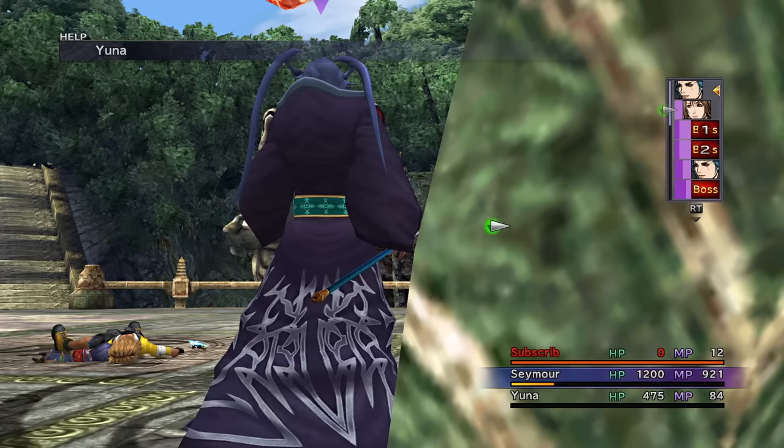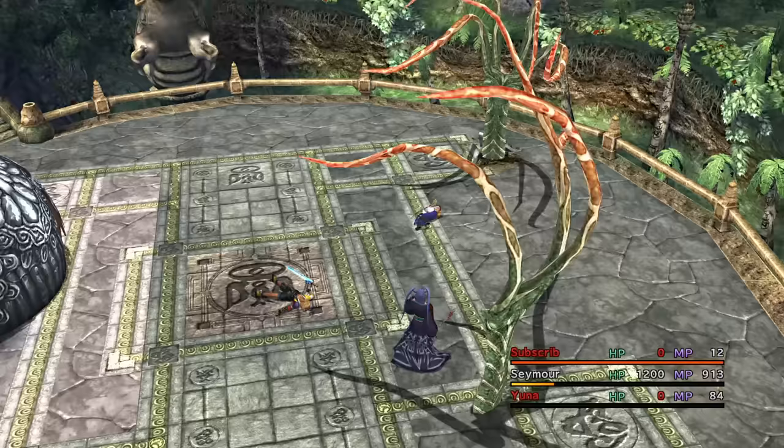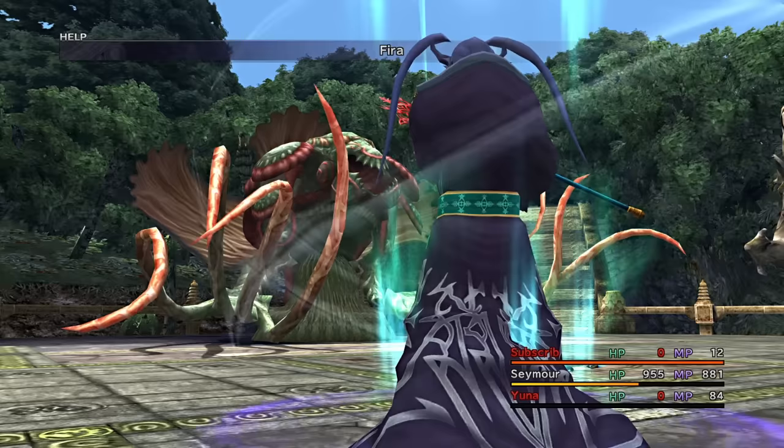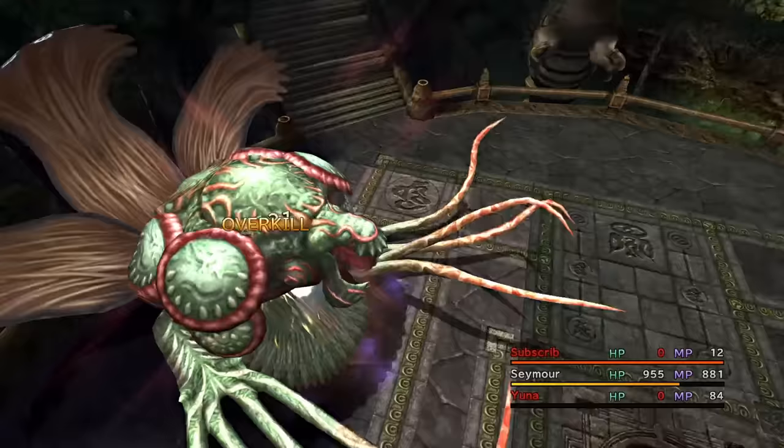Next, we're on to Sinspawn Geno. Once again, kill Tidus and Yuna, and then I focus on the Tentacles first. Seymour has never been so happy getting to kill Tidus so much, but everything gets burned down to the ground with Fire and Magic.